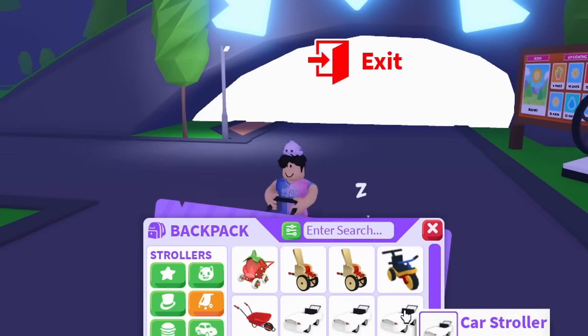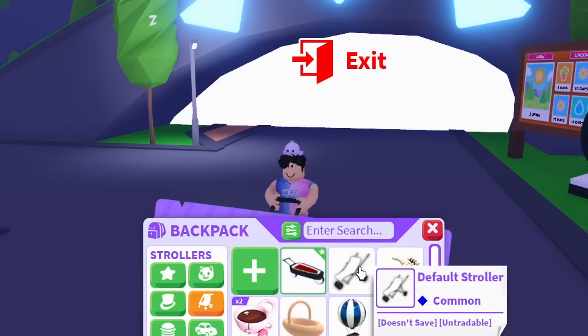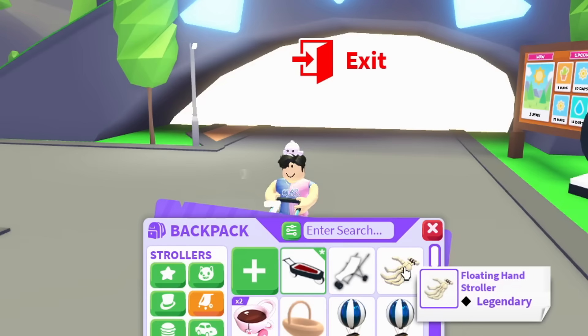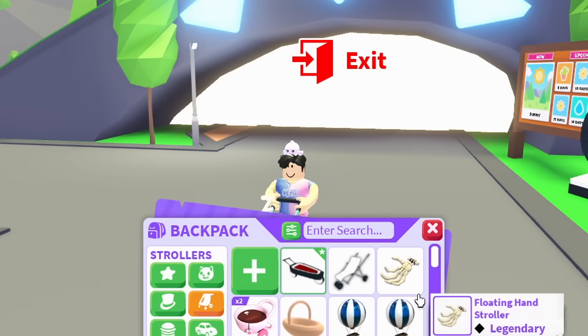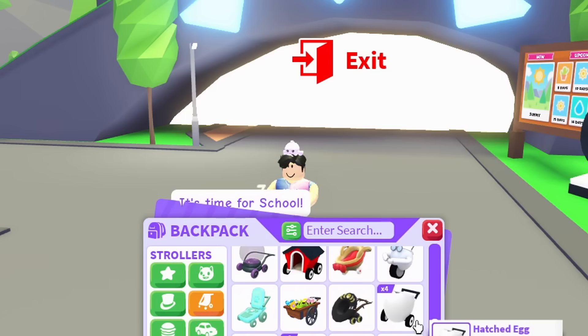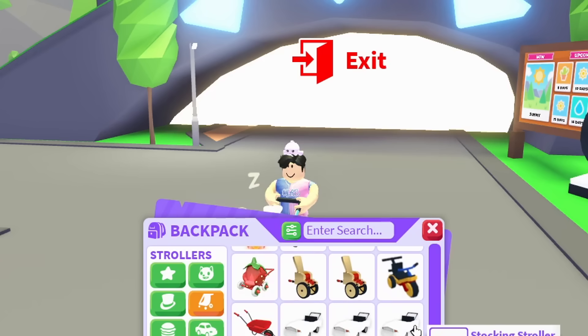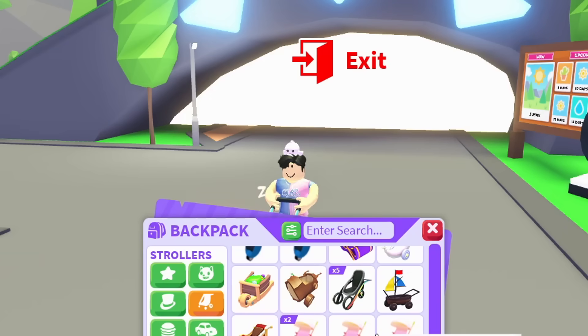Comment down below which is the rarest stroller. I'm going to show you guys all my strollers — with the combination I have, what do you think looks better: one of these strollers, or should I stick with the Broomstick? Comment down below. If you don't like the idea of a stroller for my seventh slot, I'll go trade for a Broomstick, but I kind of think I should use the stroller.